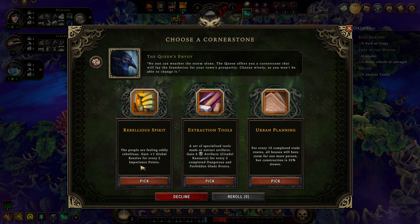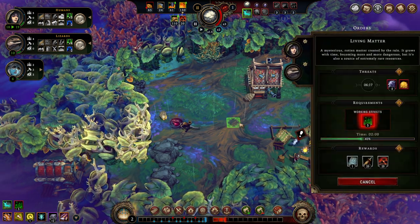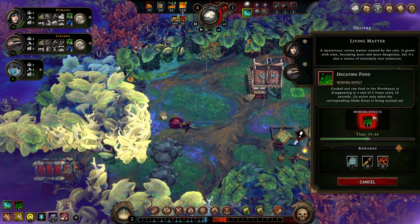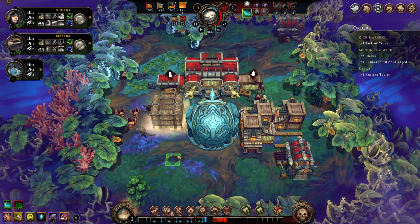Let's see what kind of new cornerstone we can have. Rebellious Spirit — resolve for impatience, great. The higher the difficulty level, the more powerful this trait becomes. We gain artifacts whenever we complete two Danger and Forbidden Glade events — really awesome if your account is new. For every ten completed trait routes we get stronger housing. But we're going to take the extraction tools because the extra artifacts are great. Rebellious Spirit would be a great choice if you weren't sure whether you'd make it in this run. We have three or more minutes of Drizzle left, so the Living Matter will be dealt with during that season.